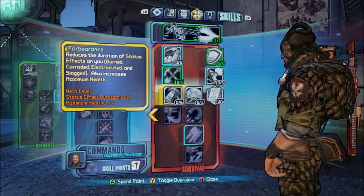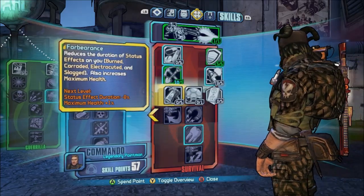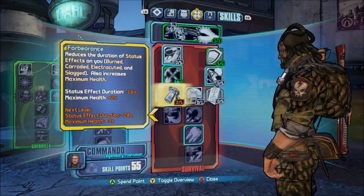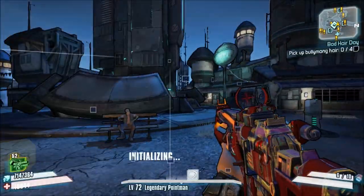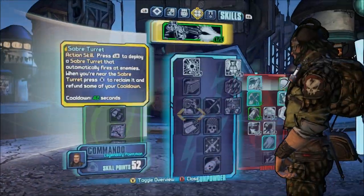As you see here, we get plus 1% to maximum health every time we've got a point in the skill. So if I go 1 point, I go down to 21,000. If I go 2, it's 19,000. And if I max it out, I go below 11,000.